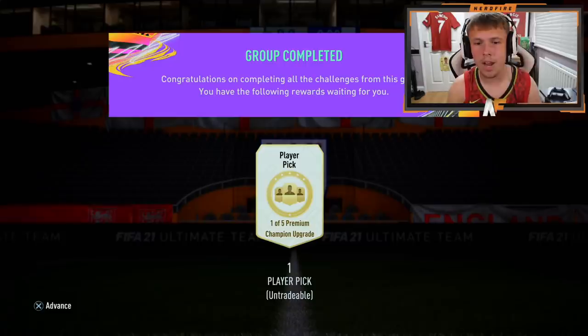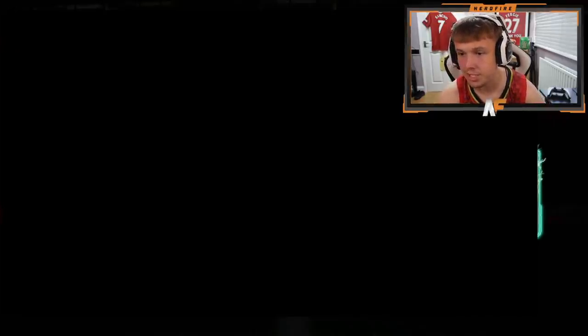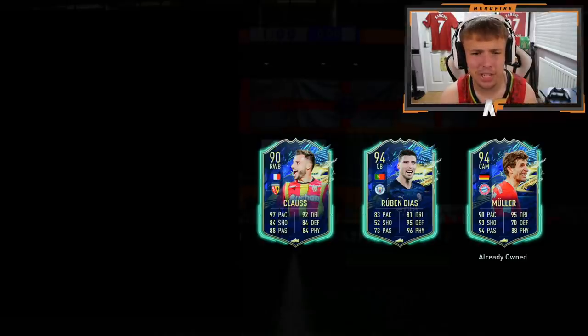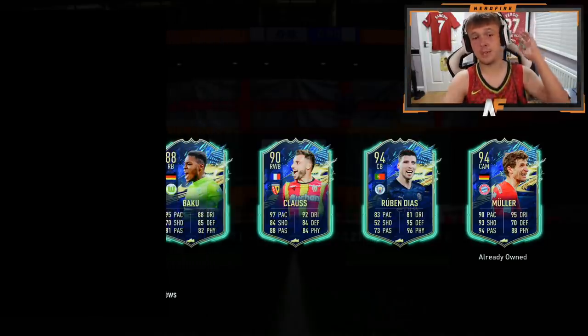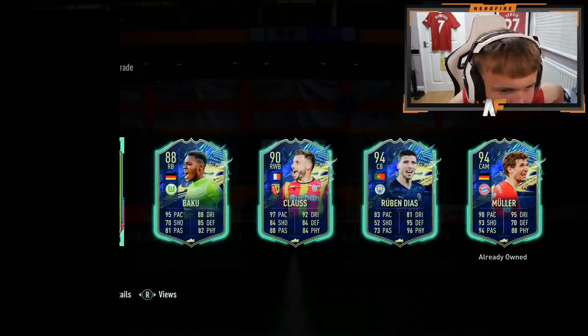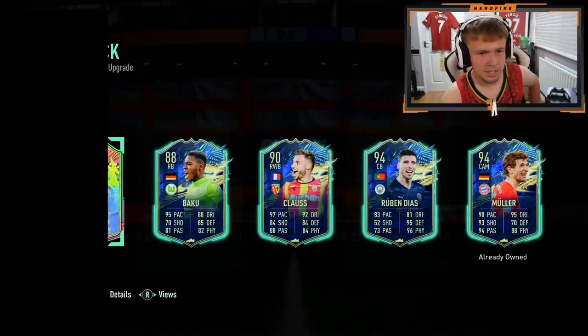To make it more interesting for my player pick, we're going to reveal each player from right to left. First player - it's a Team of the Season card - Thomas Muller. Not the greatest, and I already own him. Next up, another Team of the Season - Ruben Dias. Third card, Team of the Season again - who even is this? And then we get a different variant - a Summer Stars card.